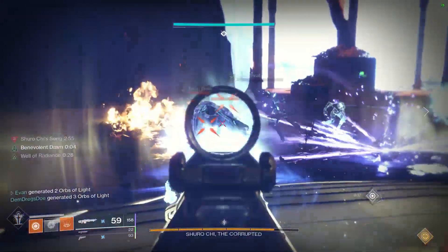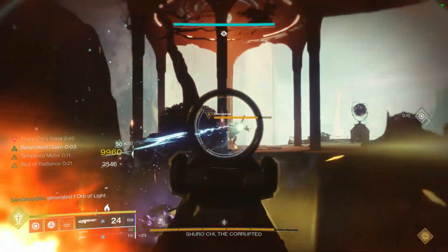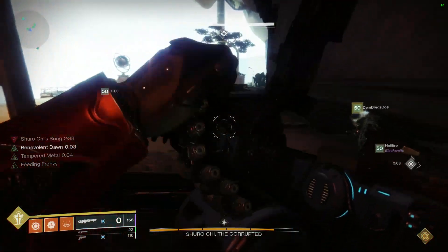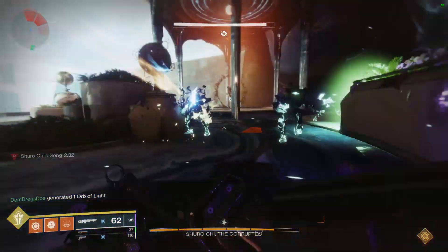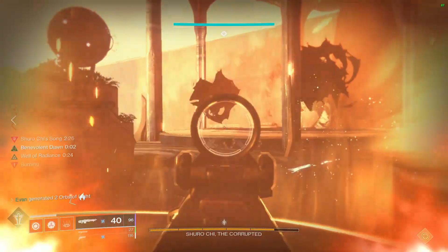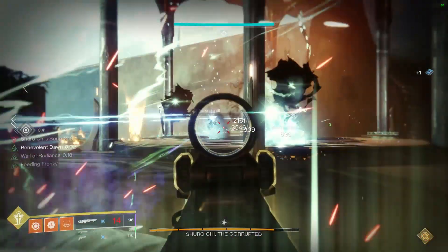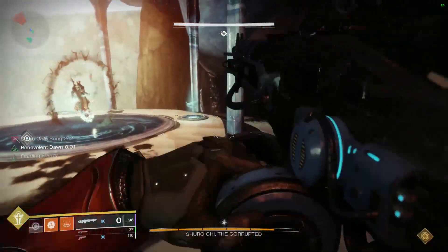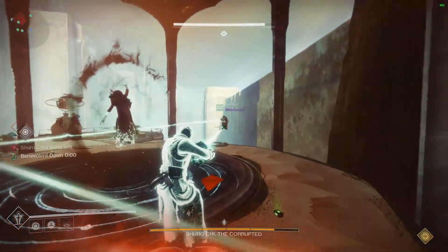When you get to Shuro Chi, assign plates in the room. I recommend Warlocks stay with the Luna Faction Well, one Titan with Hammer Strike, and a Hunter with Celestial Nighthawk for damage. You'll want a Thunderlord if you have it — if not, use a Hammerhead. I use a Nation of Beasts curated roll. Make sure you have a good ad-clearing secondary and a shotgun, like the curated Threat Level or an Ikelos Shotgun.